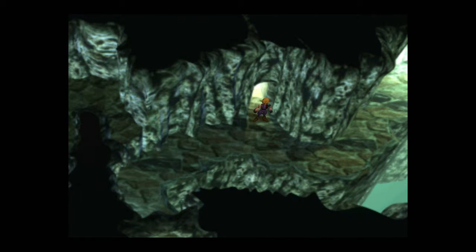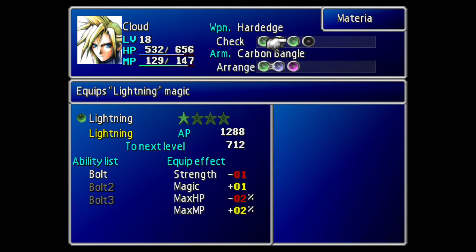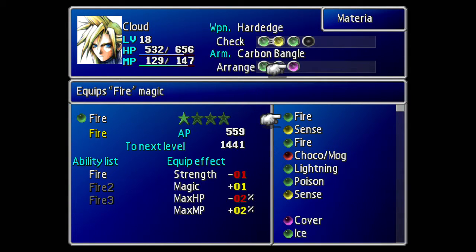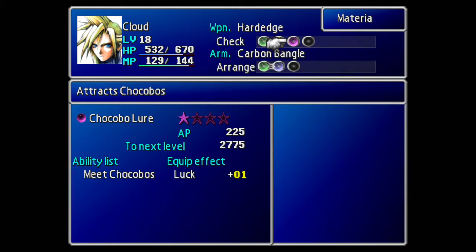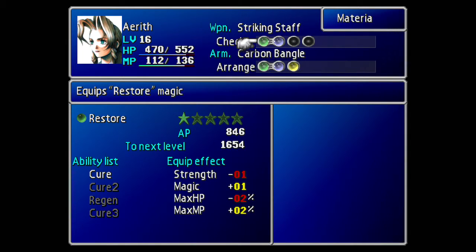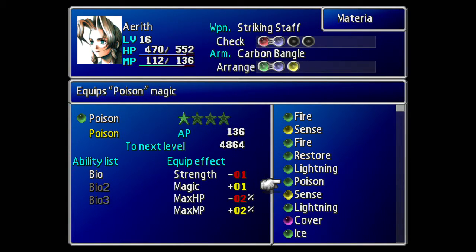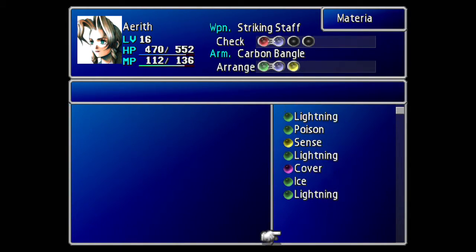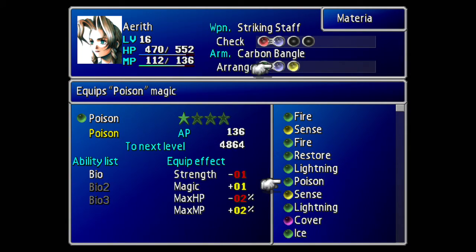I'm not exactly sure what it was to be honest. Let's have a little look at our materia setup. So we just want to get Cloud with Chocobo Lore up there if we can. We don't really need it on him but Restore/All will do. If we want to have Chocomog and we want Elemental as well. That gives us sort of a wind setup. Elemental is of course down there.